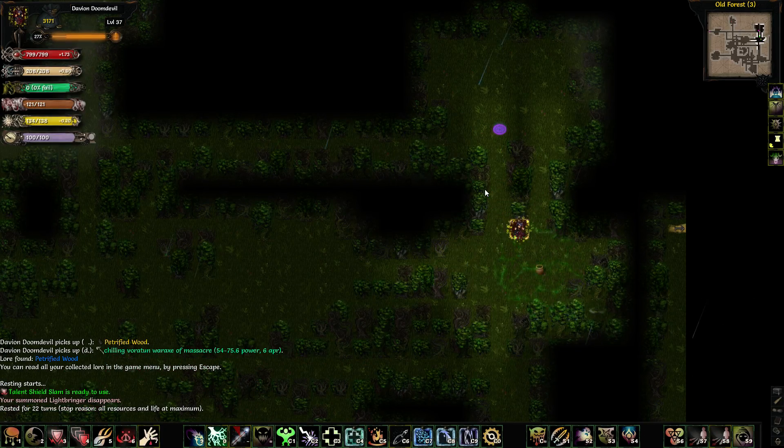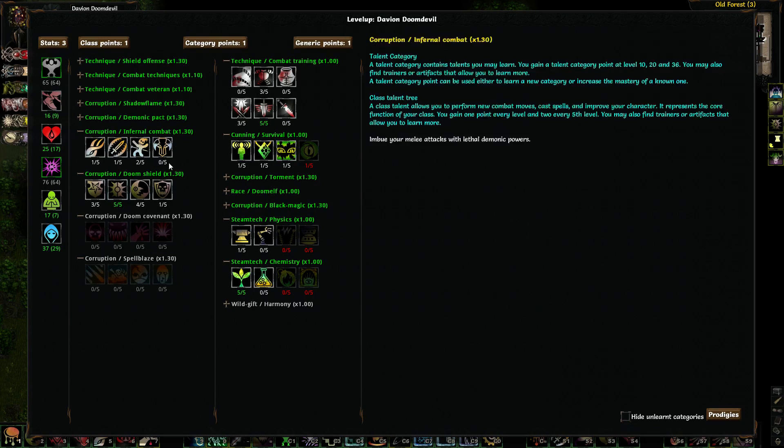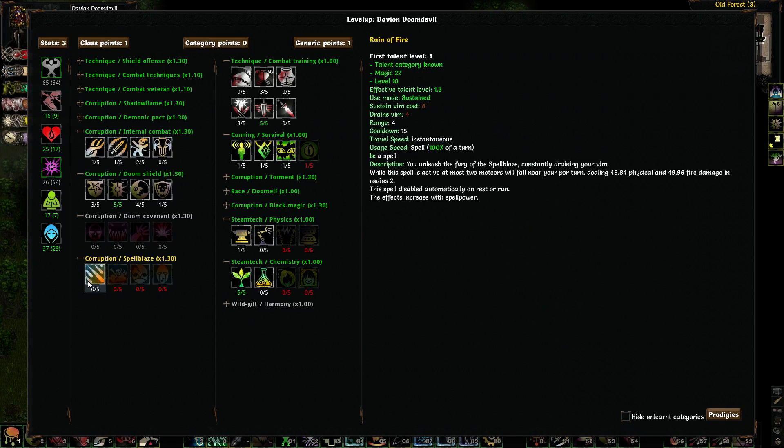Got some Petrified Whiff for my troubles. Got a level. I looked up a little bit about what I want to do with my Kagura point here. I think I am going to get Spellblaze, because apparently if he gets Shattered Mine, it's a really nice skill to get. So we'll basically get that.